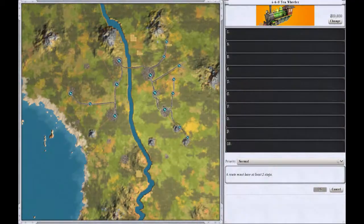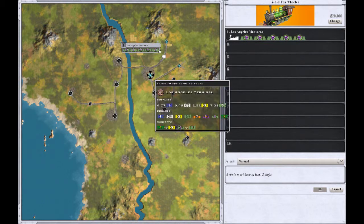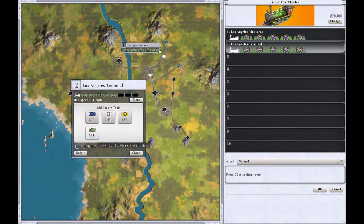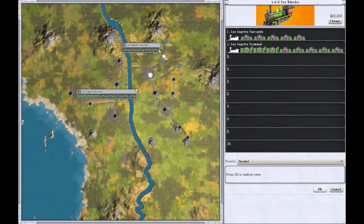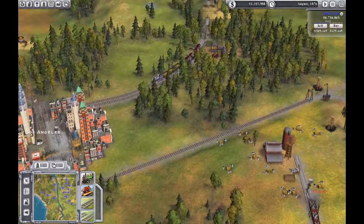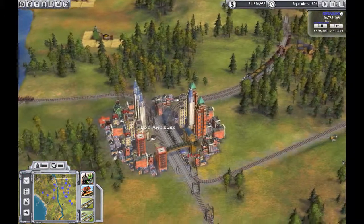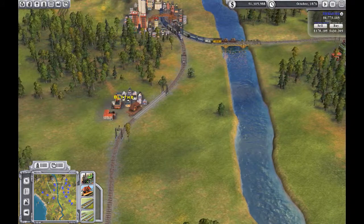Let's do that and get a train that goes from the wine depot to there. Yeah, they want a lot of wine. Click okay, yes. So now we've got a wine-only train that'll run back and forth here. As we can see, I've got this set to easy mode.